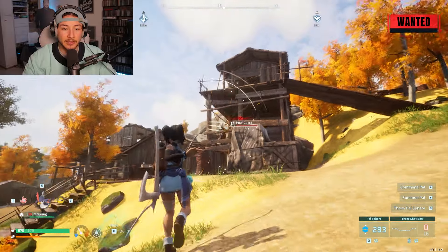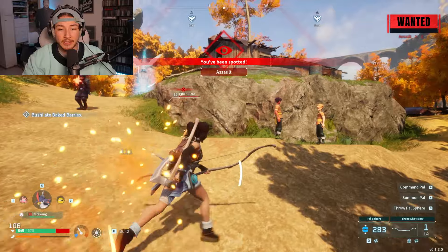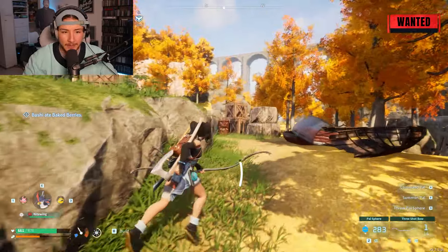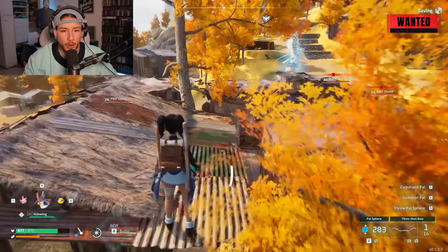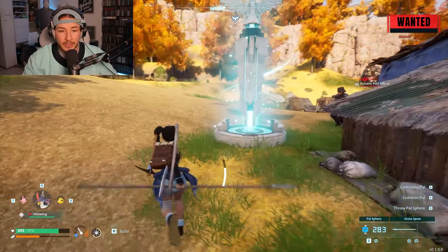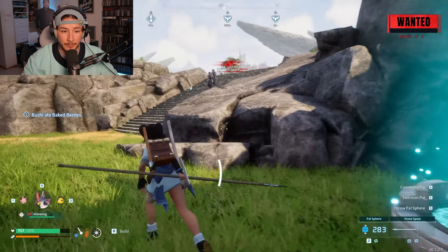Luckily I've done this a handful of times. I like to use a bow because I can actually attack him at range. Now I have a wanted level of two — just make sure not to die, but if you die it's completely fine, it happens. I'm going to go around here just to try and avoid some of them because they're all right around the tower. Then head back and fast travel over to the tower very quickly.